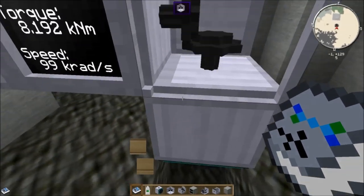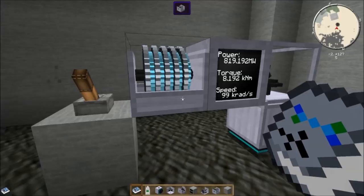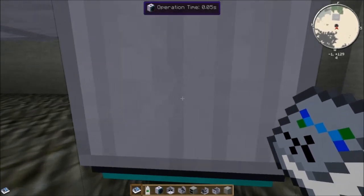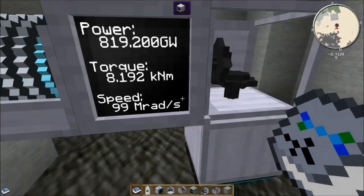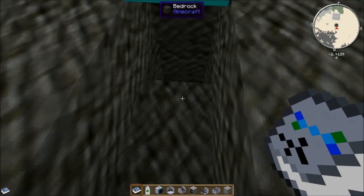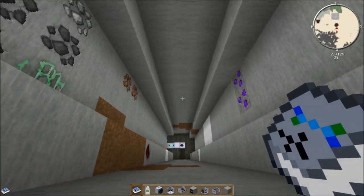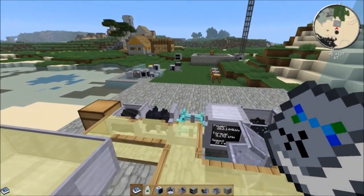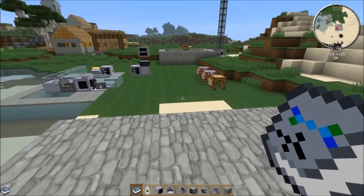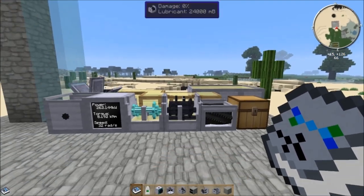The bedrock breaker doesn't output directly into a chest — it has an internal inventory. When you right-click on it, it spits the dust out for you. I ramped it up to a ridiculous power level just to break through more bedrock quickly, and right-clicking gives us the bedrock dust. So that's the bedrock breaker: it takes a lot of power, but you can run it off a hydrokinetic engine. It'll just take a really long time — set it up, go do something else, and check back in 10 minutes.